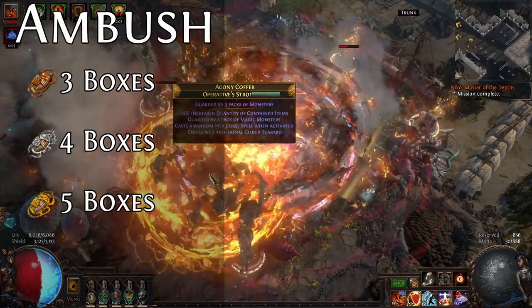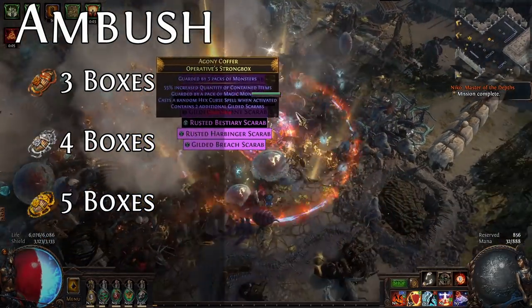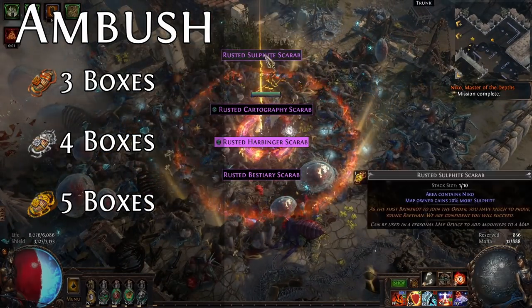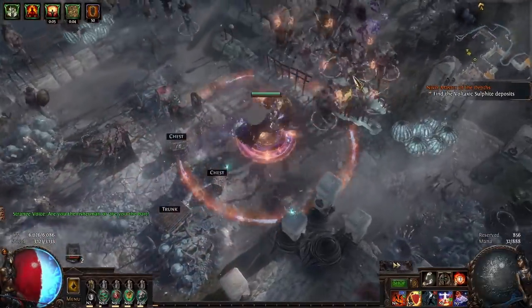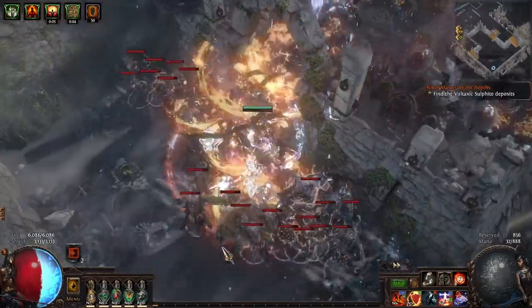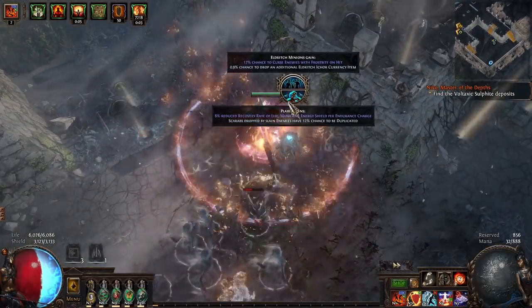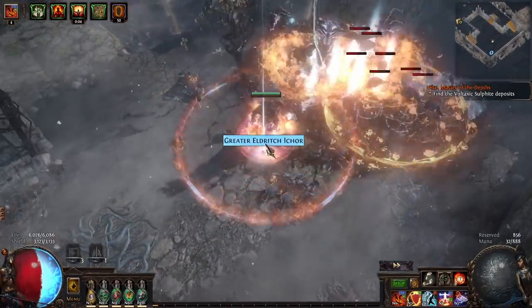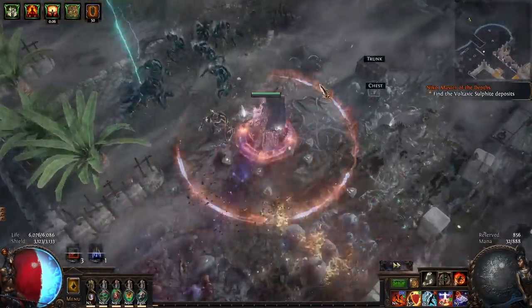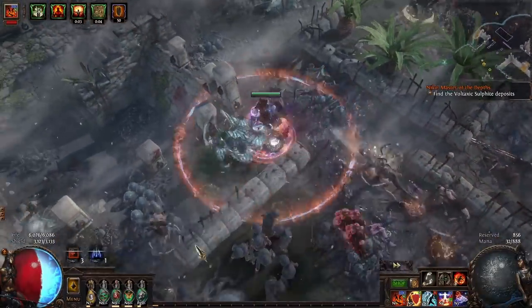Because I have a five-slot map device — something you should definitely have unlocked by now; if not, make the investment and run some four-ways — I need a fourth Scarab. The fourth Scarab I prefer is an Ambush Scarab. Ambush Scarabs give you additional Strongboxes, which means more chances to get an Operative Strongbox that drops more Scarabs, meaning you have to buy less. Or alternatively, because they're all corrupted from passives I have on my Atlas tree, I get a bunch of Sixlings — which are Divines. I have a Divine addiction, we're not going to talk about that; needless to say, they always find a good home.